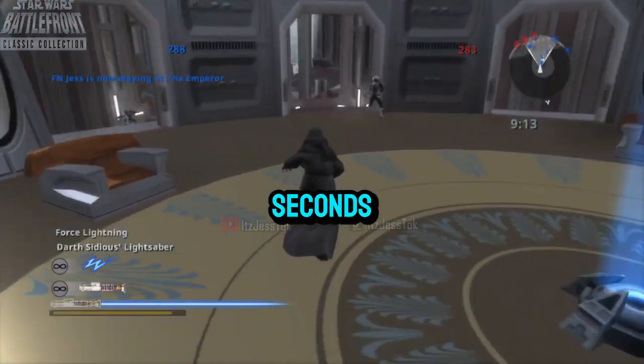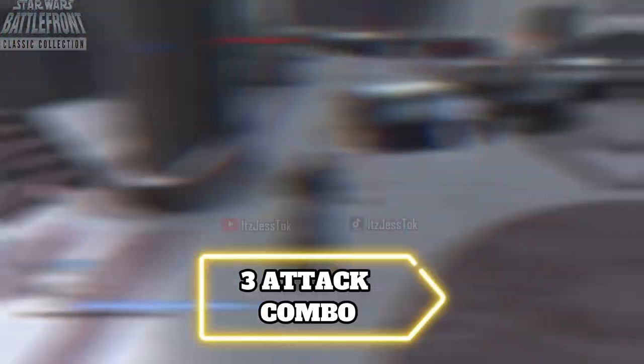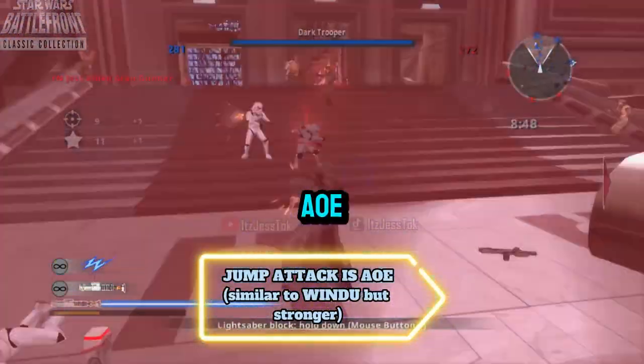Emperor guide in less than 60 seconds. He has extremely powerful abilities. His three-attack combo all does stagger, along with a large jump. The attack covers a large AoE.